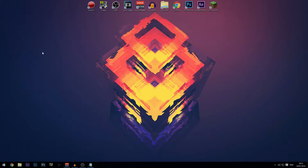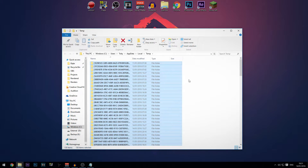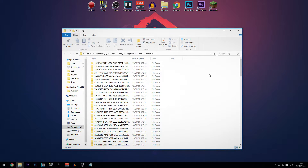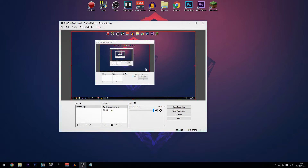The next step is to clean unnecessary files in the Temp and Prefetch folders. I'm not going to do it now because it usually messes up my commentary, but basically just type in 'temp' in the Run dialog, go to that folder, do Ctrl+A and then Delete or Shift+Delete to get rid of all the files and folders.